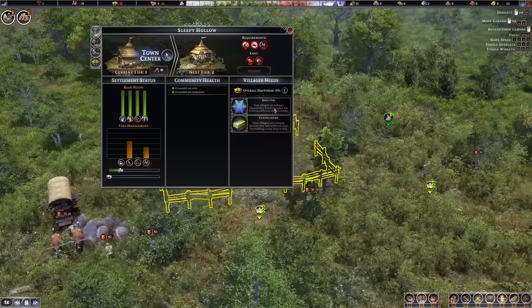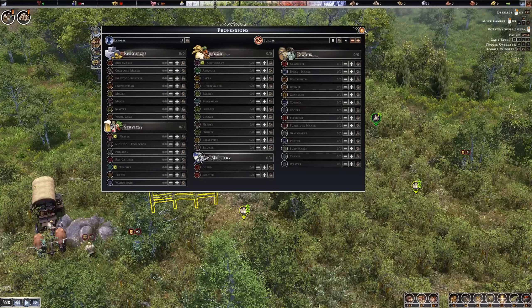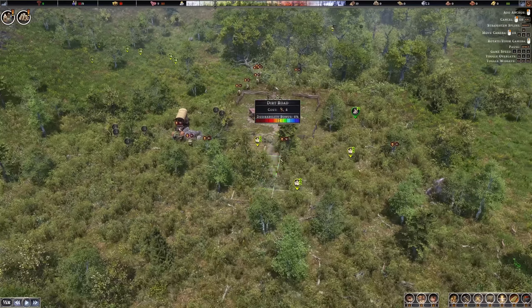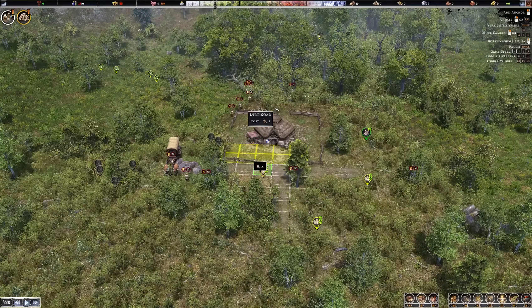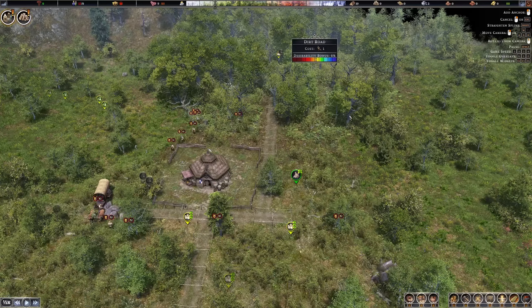We can see our villager needs right away. Shelter is nonexistent right now, and cleanliness — villagers are unhappy because they lack sufficient soap. We have basic needs for hides, shoes, and clothing. We could also do time management and directly assign people to professions. What reminds me of Anno here is the grid system — we do have a grid system. We can build roads now, all the way down there.